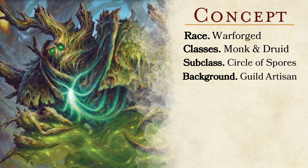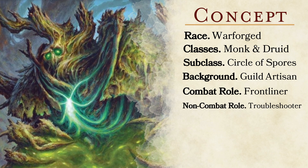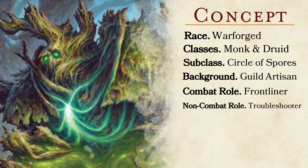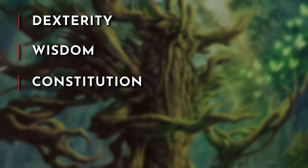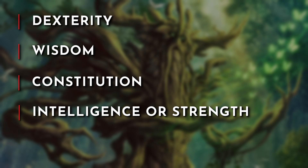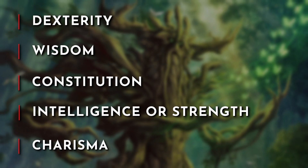With our classes and subclass giving us the ability to stay in the middle of the fray, our in-combat role will be a frontliner. With the amount of spells at our disposal, we can switch to a support role when needed. Out of combat, we are a solid troubleshooter, leveraging our spells to overcome exploration challenges. For ability scores, prioritize dexterity to boost our armor class and weapon attack bonus, then wisdom to support our spell attack and spell save DC, followed by constitution for hit points. Then choose between intelligence or strength, and charisma is our dump stat.